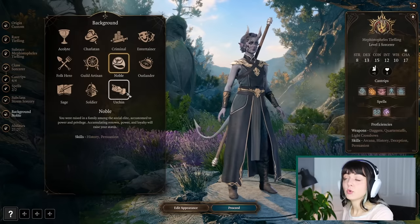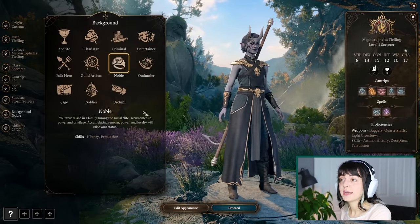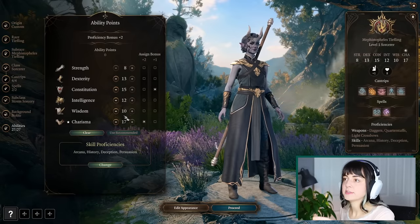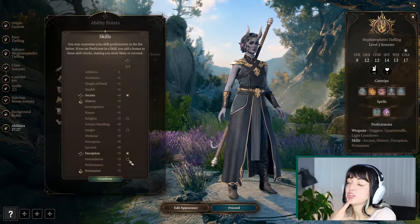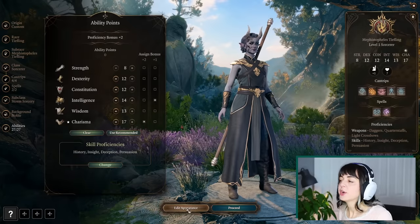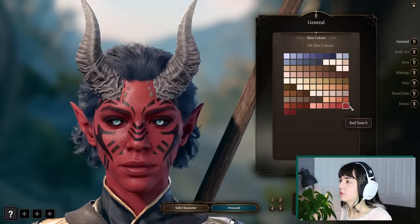Her background is actually Noble — she was raised by nobles. They've given her her highest stat in Charisma, but I definitely think her Intelligence needs to be higher. Deception for sure. I feel like Insight over Arcana. Let's make her red. Yep, that's pretty much exactly what I want. Bright red.